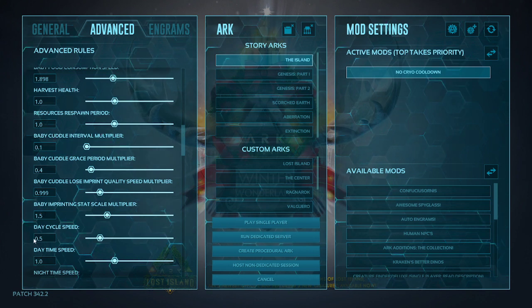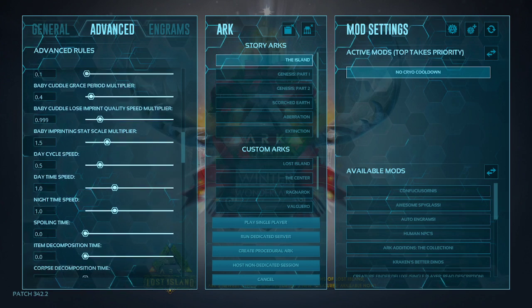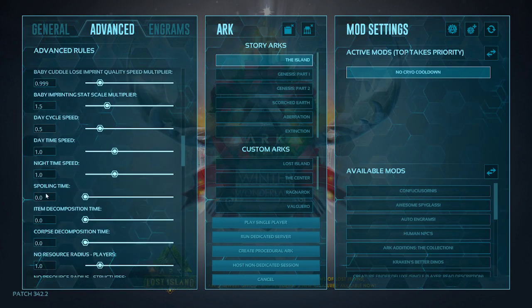I have my day cycle speed cut in half, set to 0.5, so day and night take longer. For spoil time, I usually have that set up to 1.5, but for item decomposition and corpse, I usually have those set to 2 — so you're not on a dead sprint trying to find your corpse or dropped items. You at least have some time to find them.